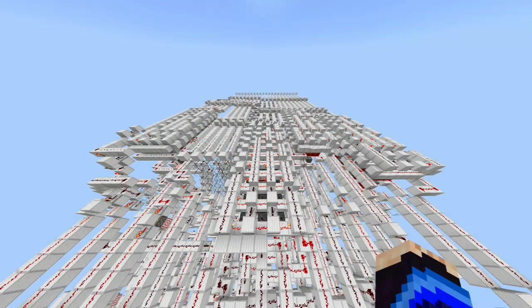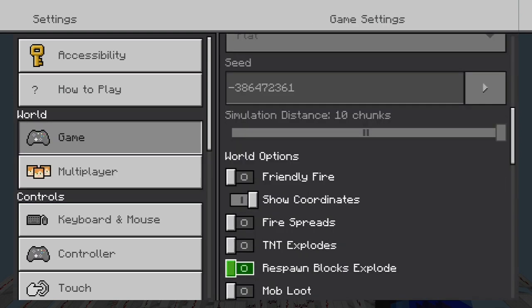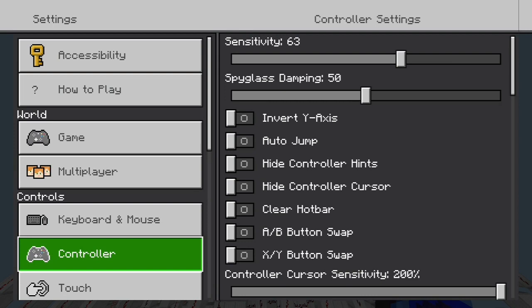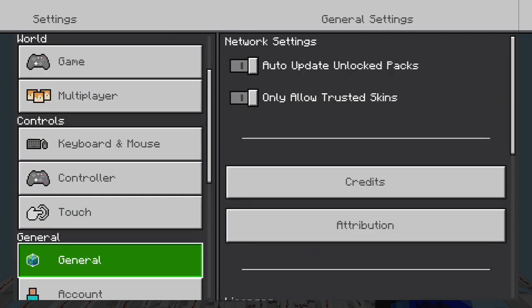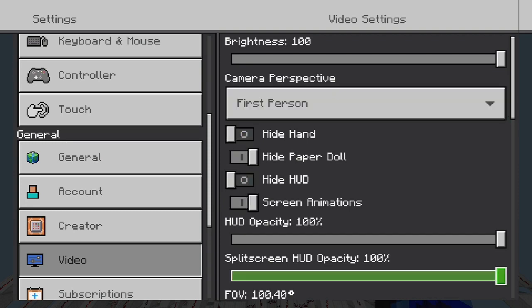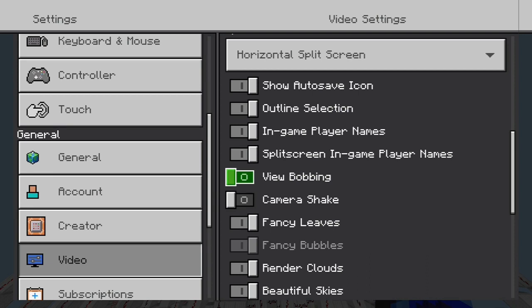What I noticed in 1.19.5 is it reset all your settings, you probably noticed. So if you go to most of these settings, like camera shake, view bobbing, fancy leaves — most of these things could potentially help your frame rate. It's not likely the reason that your frame rate has dropped so drastically though.